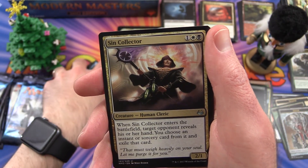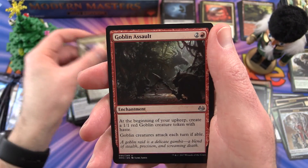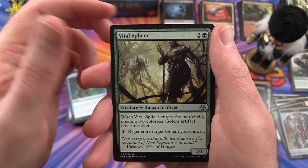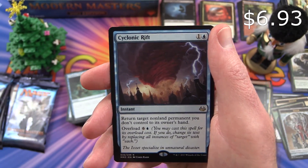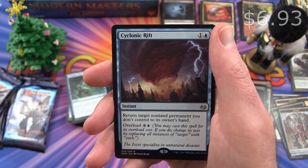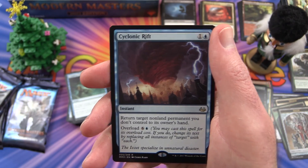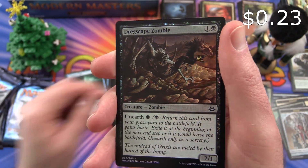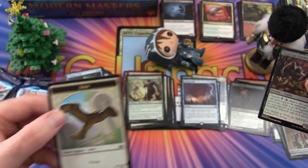Sin Collector is the uncommon. Goblin Assault. Vital Splicer. And Cyclonic Rift is the rare. And foil is a Dregscape Zombie. And a Bird Token.